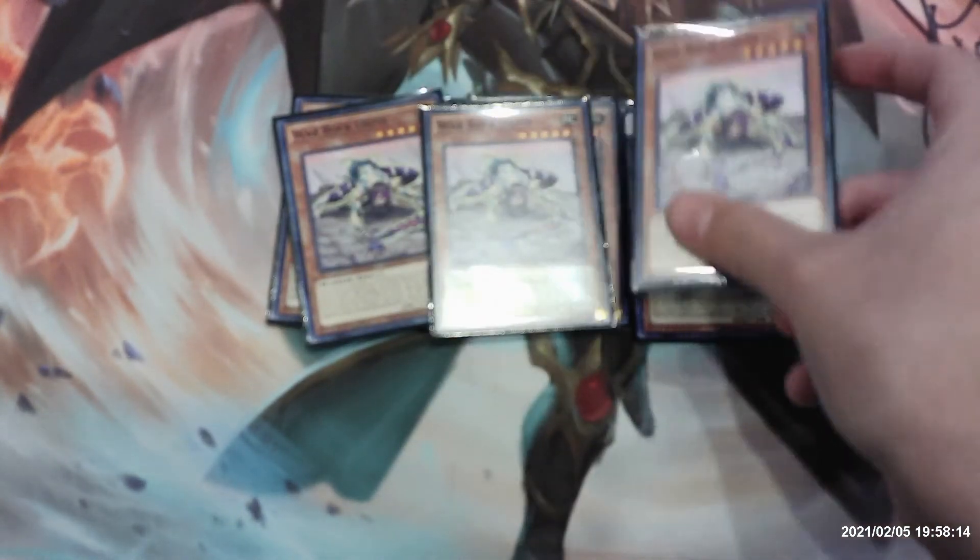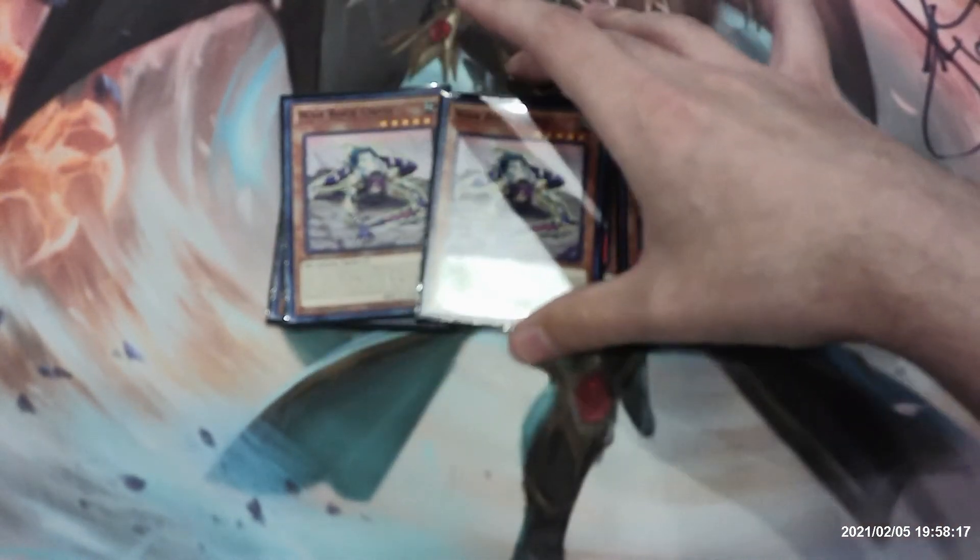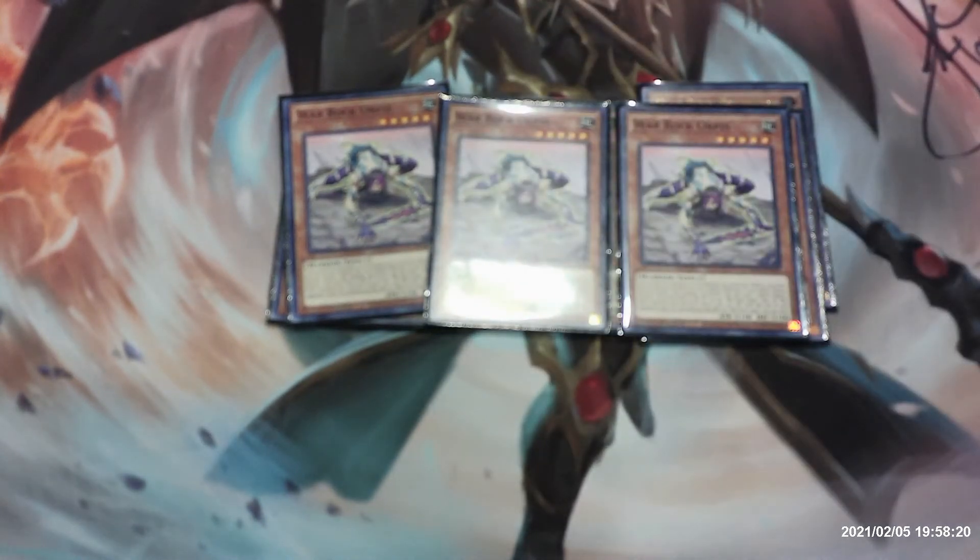Next up we have three copies of War Rock Orpus. If you control no monsters, or all monsters you control are Warrior monsters, you can normal summon this card without tributing. If your Earth Warrior monster battles, after damage calculation, you can send one Earth Warrior monster from your deck to the graveyard except War Rock Orpus, then all War Rock monsters you control gain 200 attack until the end of your opponent's turn. This effect is once per turn.